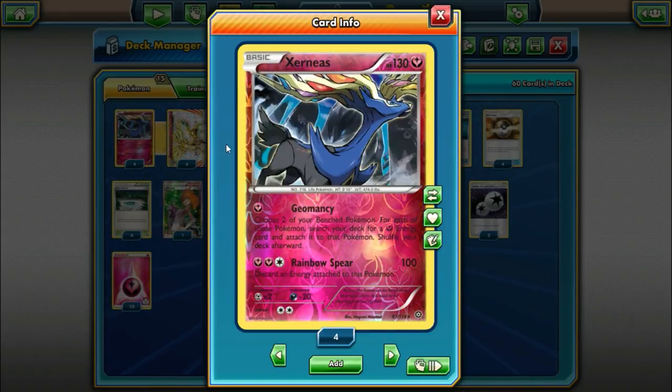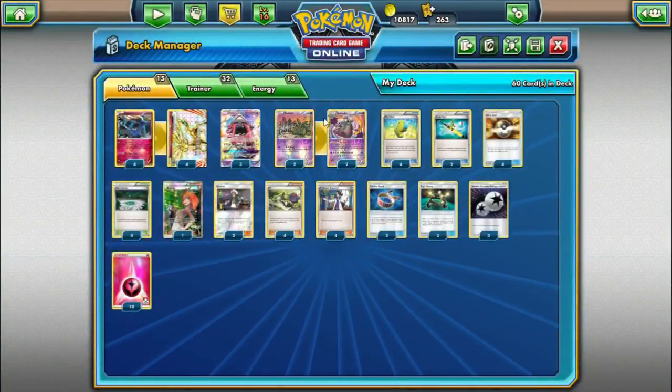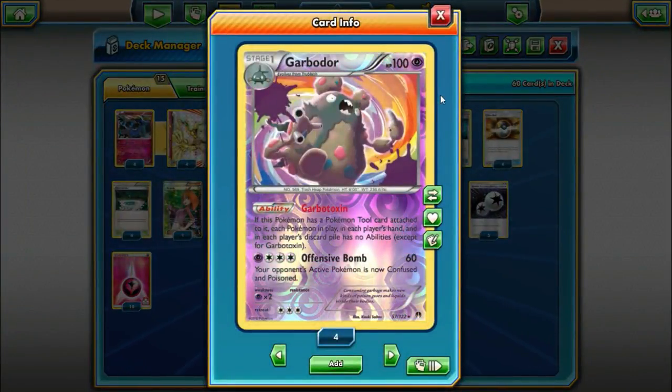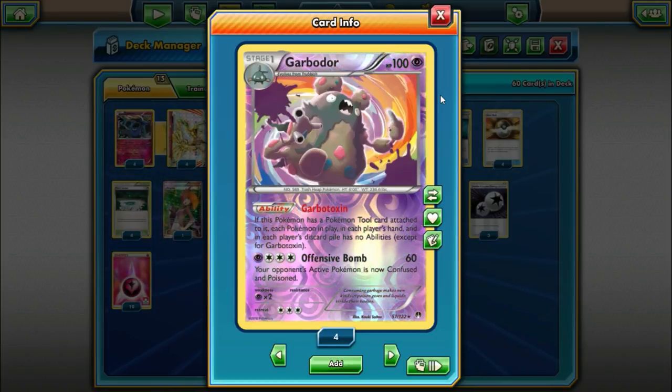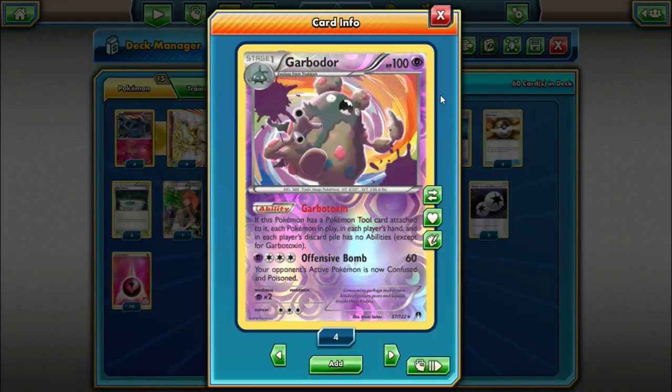We definitely need some other partners for Xerneas Break, and the main one is going to be a 2-2 Garbodor line. We are playing the Garbotoxin Garbodor, not the Trashalanche one from Guardians Rising. As long as it has a tool card attached to it, no Pokemon have abilities. If you look at the current metagame, it's very ability-reliant — things like Gardevoir GX, Metagross GX, Vikavolt, Greninja, even Tapu Lele that's in every deck.